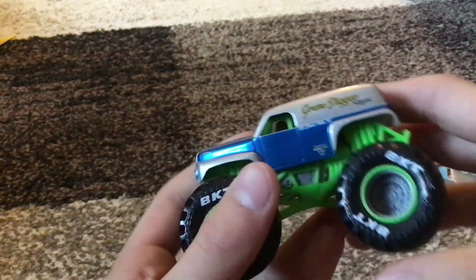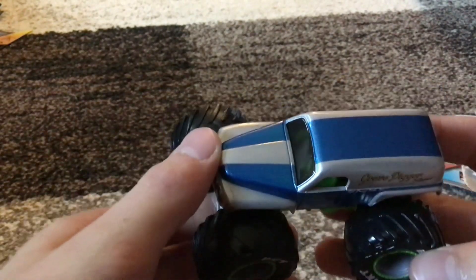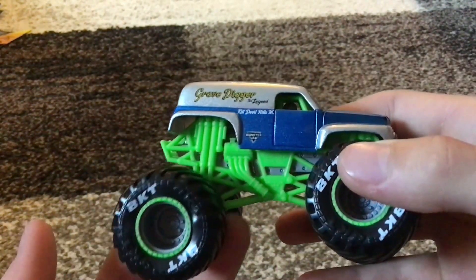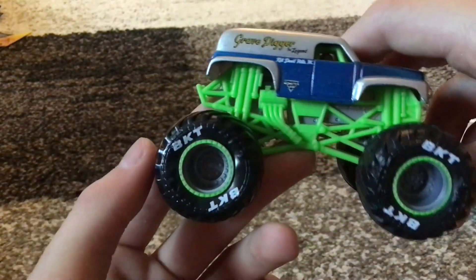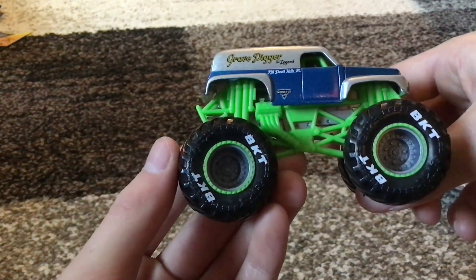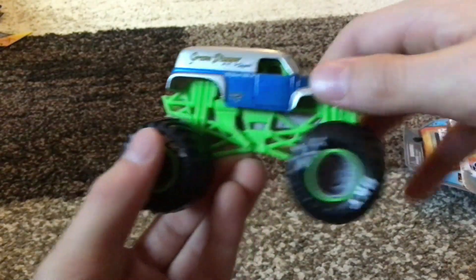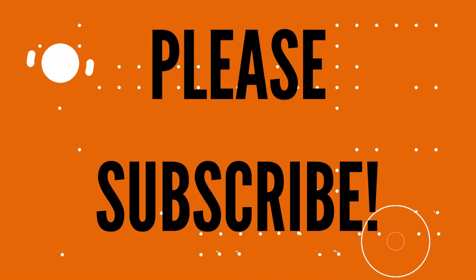The Gravedigger the Legend body is the same as on all the other ones I believe. We've got an accurate green roll cage for Gravedigger, silver chassis, the tires have BKT printing which is great, and the rims are gray with the green beadlock. So that's really cool. This is probably my favorite truck I got out of these four. But thanks for watching this video — make sure to like it and subscribe.